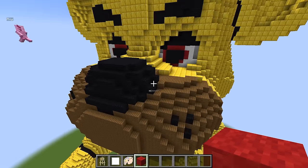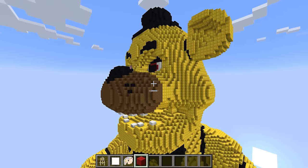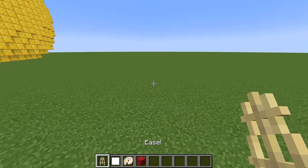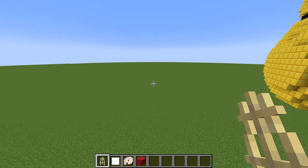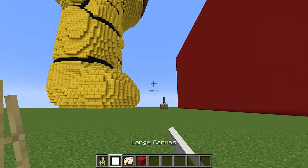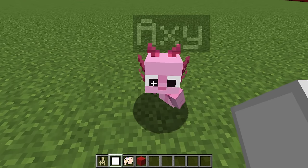Well, mine's looking insane! No it's not, Wudo — there's no way yours can look better than ours. This is too insane. Come on Axie, we need to draw another FNAF character. Which one do you think we should draw this time? We should draw the scariest FNAF character. Axie, wait — you're not a FNAF character, you're an axolotl. I think we should draw Foxy next.